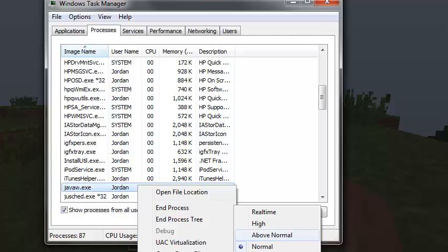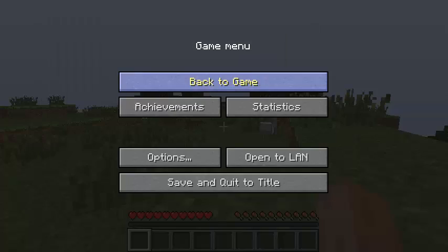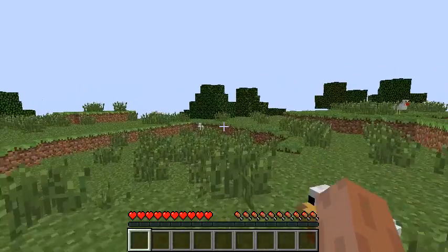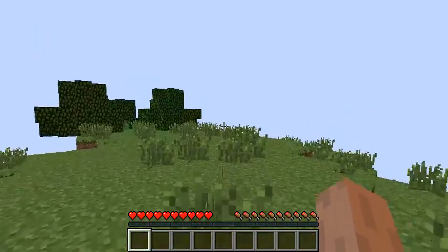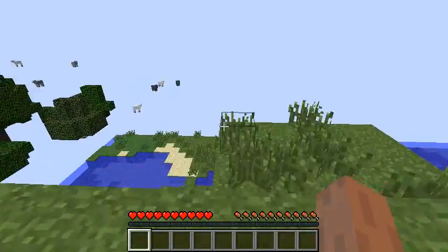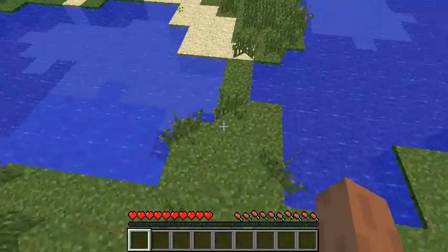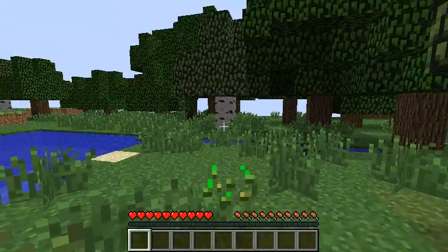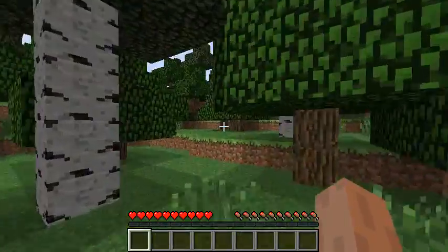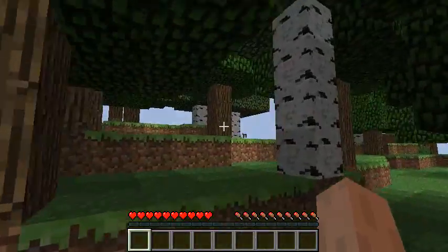You're going to go Above Normal, High, or Real Time. I usually do High or Above Normal. Let me just do Above Normal. It basically allows it to take more memory from your computer — virtual RAM — meaning how much RAM it can use to run better. The higher you put it, the more RAM it takes from other programs and puts it on Minecraft, so it'll run faster until you close it. That's another cool way to make your Minecraft run faster.